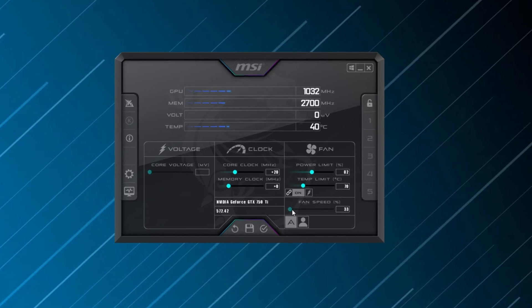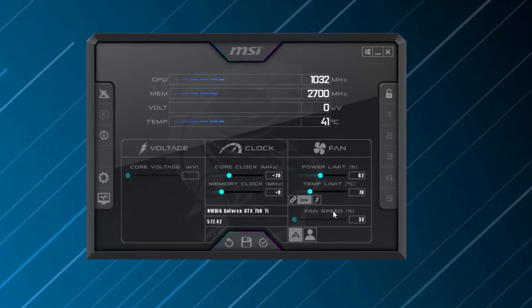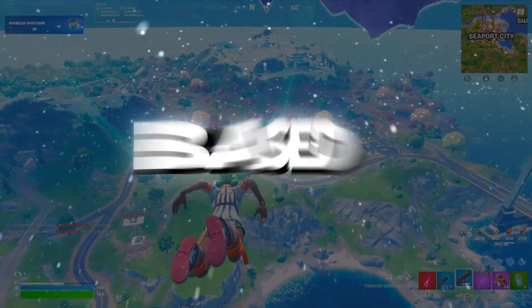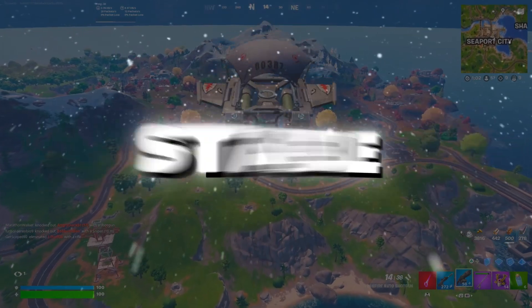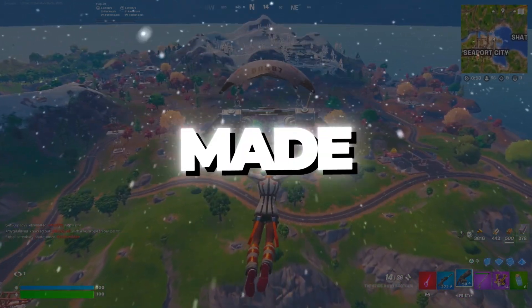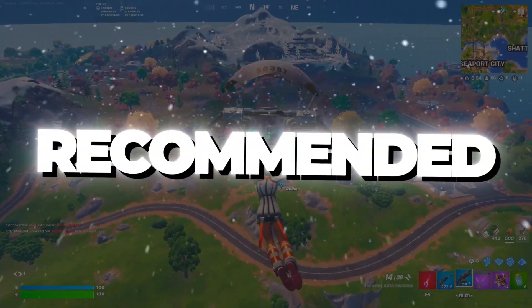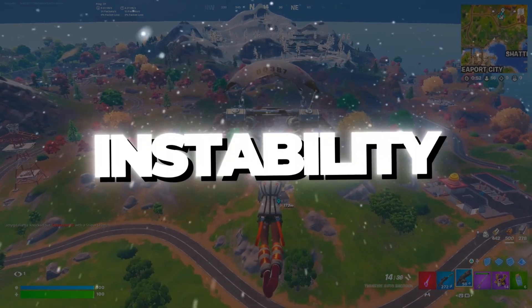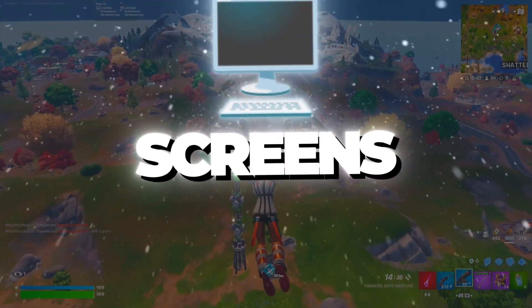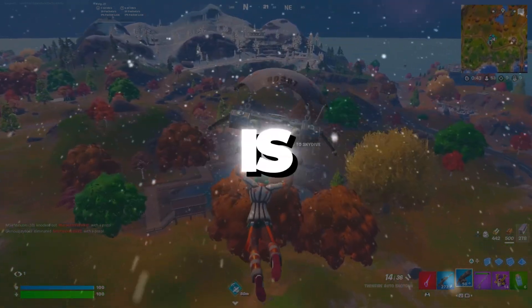If the GPU remains stable at plus 20 MHz, continue increasing in small increments of 20 MHz, applying changes and rerunning benchmarks. Based on general user experiences, stable overclocks are often found in the plus 50 to plus 150 MHz range. Exceeding plus 200 MHz is not recommended as it may cause crashes or instability. If you experience crashes, artifacts, or black screens, reduce the core clock by 10–15 MHz until stability is restored.